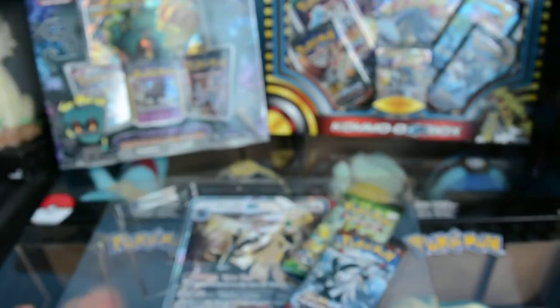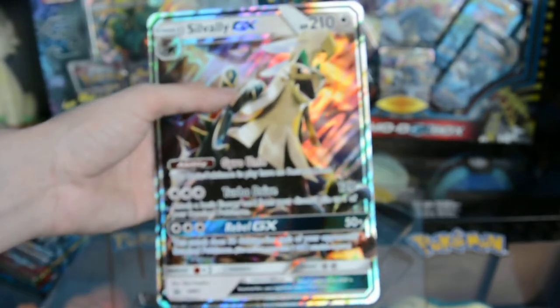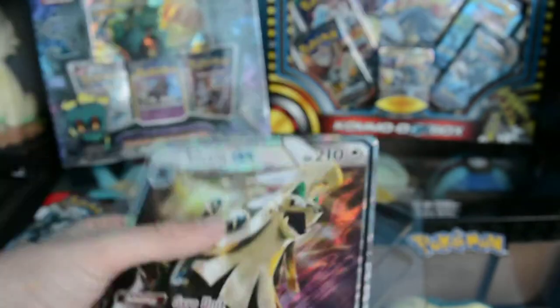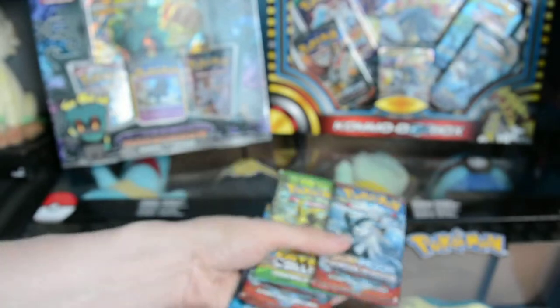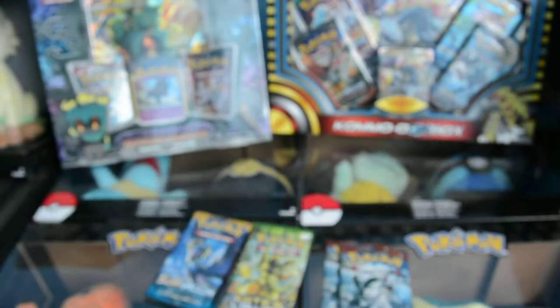Let's have a look at the packets. My code card for the deck, of course the oversize is the same one as what was in the other two normal Silvally boxes. Now for the best bit — the boosters. What do we get? Can we top the openings from last time? In this box we get two Crimson Invasions, one Fates Collide and a Sun and Moon base.